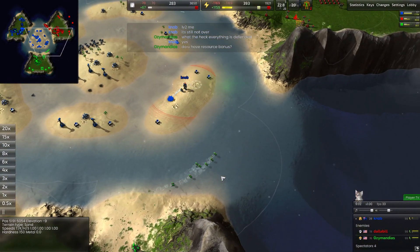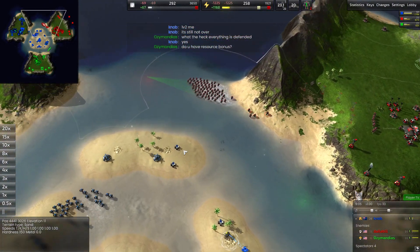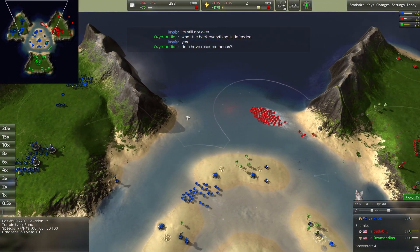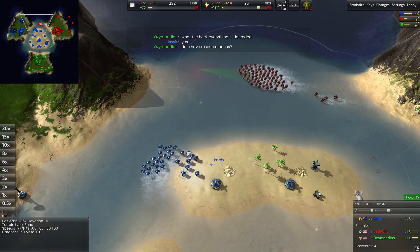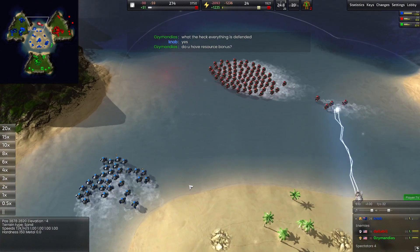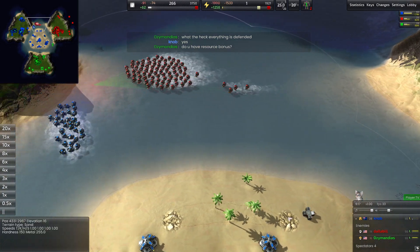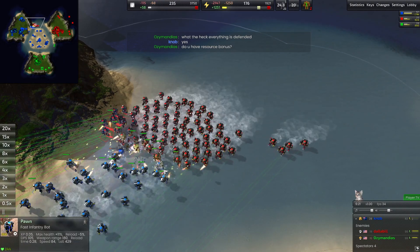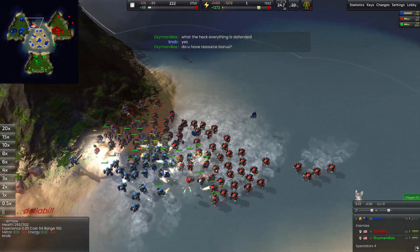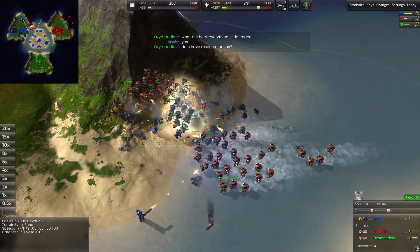Some grunts trying to work their way around the island, but unfortunately they can't escape the range of these dragon claws and the light laser towers. Ozymandus has to work with Dollabil here — Dollabil has a lot of forces but he's going to lose a lot of them attacking in, so Ozymandus has to capitalize on this, although he doesn't really have a military right now. Looks like his grunts may actually be trying to go for Dollabil, which is ridiculous. Yeah, Dollabil trying to work his way maybe even around to Knob's base, but pawns are going to intercept them.